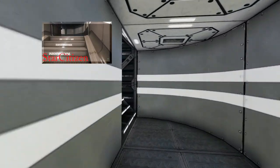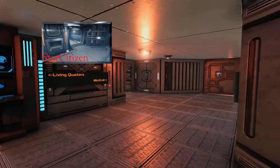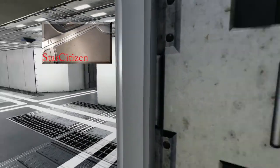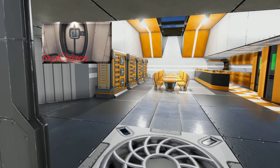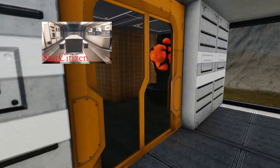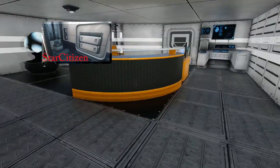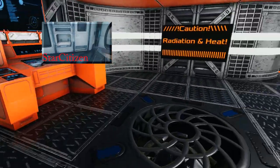This set of stairs will actually take you into the residential area maintenance — it's more walkways and things getting you about the ship. This would be a lift going into the actual residential crew quarters area. The doors to either side lead you into maintenance areas. This would be the mess hall leading into the captain's quarters. The captain's quarters and private area are here, and in Imperion this is actually where your jump drive engineering section is — it's actually a very good use of the space.